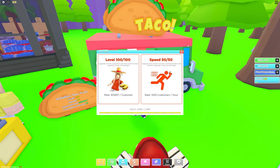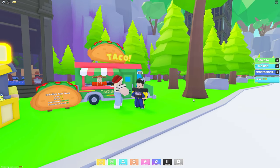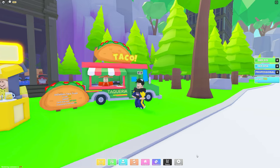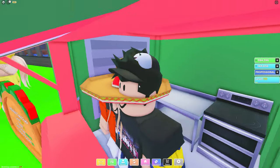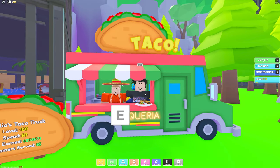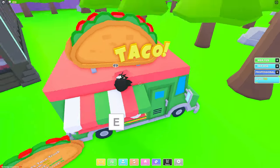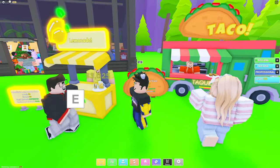Ten thousand, eight hundred and fifty-seven — this is what the taco stand looks like right now. It looks amazing. And I can go inside the taco truck! I'm the person giving you the tacos. I don't know why another person is in here with me, but I'm giving the tacos so get out of my taco stand. Wait — I can't get out of this truck!